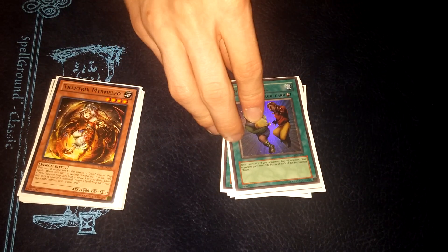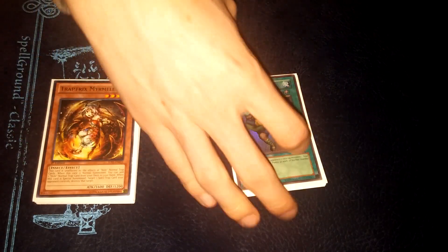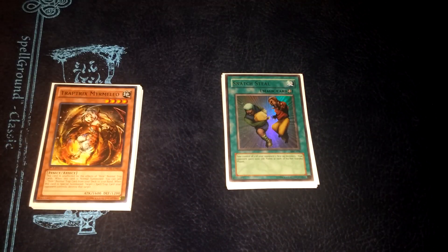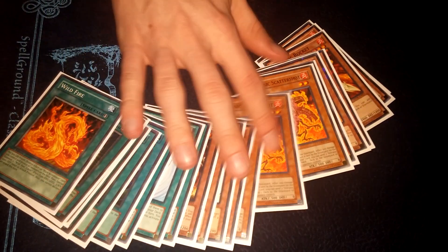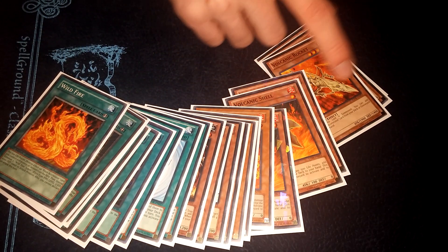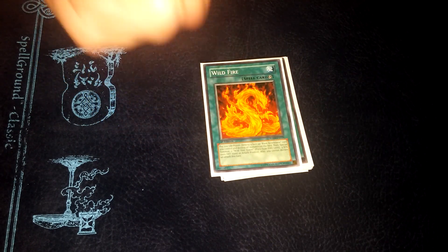I played one Snatch Steal, which is pretty good since you don't really have good ways to put Level 4s on board for Rank 4s — usually you just have one guy who gets run over. I played one Wildfire, which makes Hands miss timing, and no one sees this card coming. A lot of people know what Shell and Rocket do, but literally no one knows what Wildfire does. They'll push through all your cards, Scattershot the field, think they're safe, and then you drop Wildfire and they just lose.